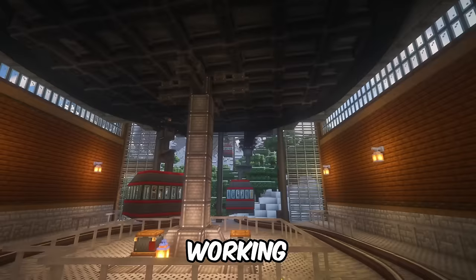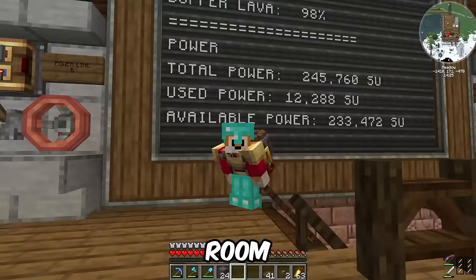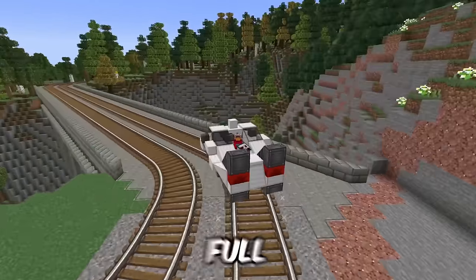In this video I build a huge working gondola station. I also add 10 cable cars as well as a control room to the power station. And I supercharge my DeLorean making it do something crazy when it hits full speed.